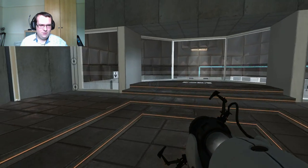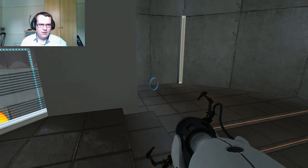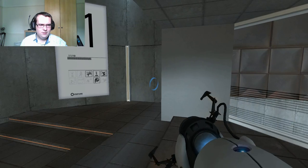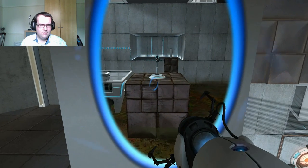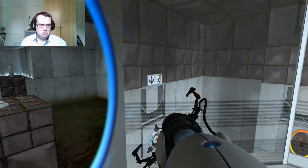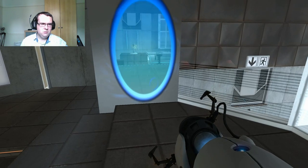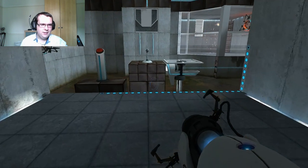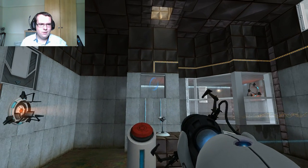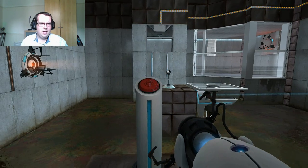The Enrichment Center promises to always provide a safe testing environment. In dangerous testing environments, the Enrichment Center promises to always provide useful advice. For instance, the floor here will kill you — try to avoid it. Ooh! Ah! Ah-ha!